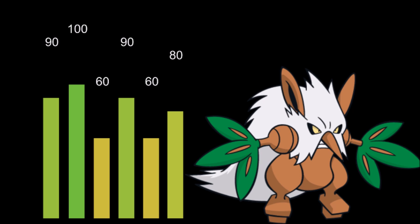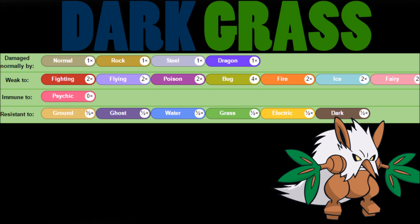When we get to typing, we have Grass/Dark, and this is probably one of the worst defensive typings unfortunately. That is a lot of weaknesses and you're really not going to be able to survive much. So the decent hit point bulk kind of means nothing. We have very few neutral hits — it's all just weaknesses and resistances, with that immunity to Psychic. So that makes it fairly interesting.